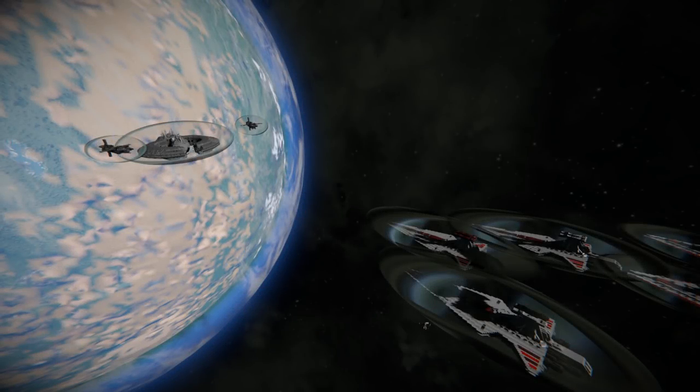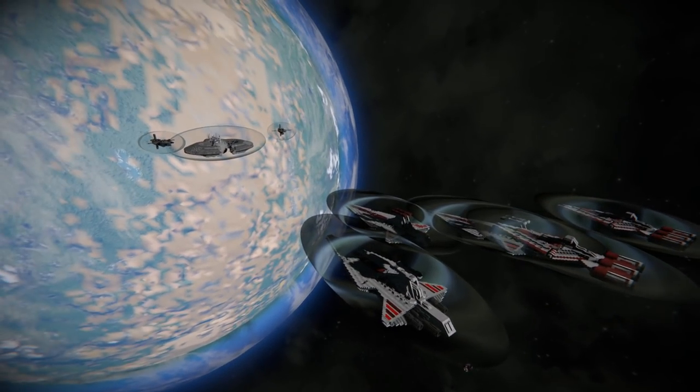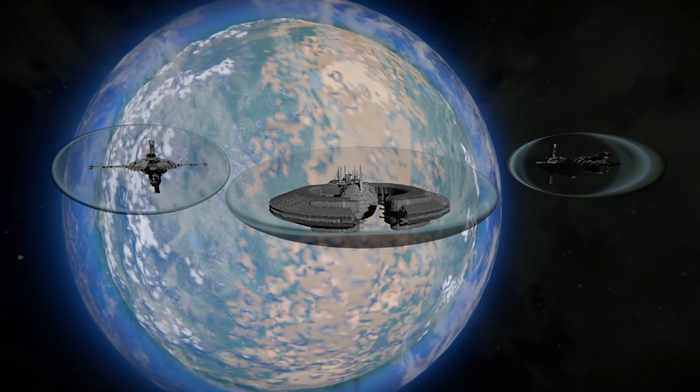Hello everyone, my name's CamJack and welcome back to Space Engineers. Today we're doing another battle video following on from our previous Venator vs Providence one. This time I thought I'd spice things up — we're actually doing Venators and Arquittens vs a Lucrehulk battlecruiser, otherwise known as the Droid Command Ship, slash Trade Federation Command Ship.